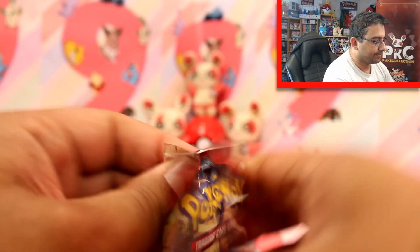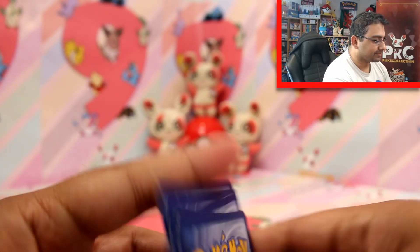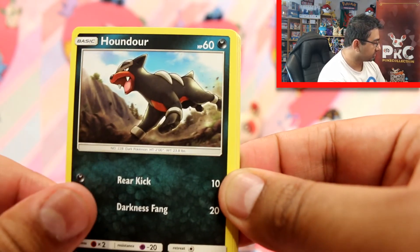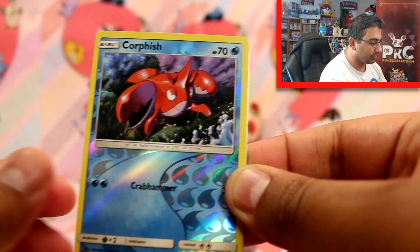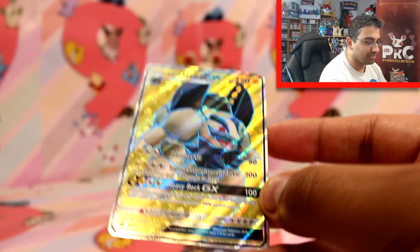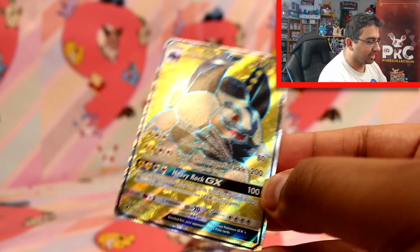Alright, three more packs to go, everyone. I'm not doing very well with opening these cards. So we have a Jangmo-o, Carablast, a Dino — oh my goodness, what was that? That was a door, the whole house shook — Houndower, Bunnelby, Fairy Energy, Psychic Memory, Pardoswine, Devoured Field, a Corphish Reverse, and oh my god — an Alolan Golem GX! I just got a double whammy! And it's a full art! Oh my gosh, that is amazing!